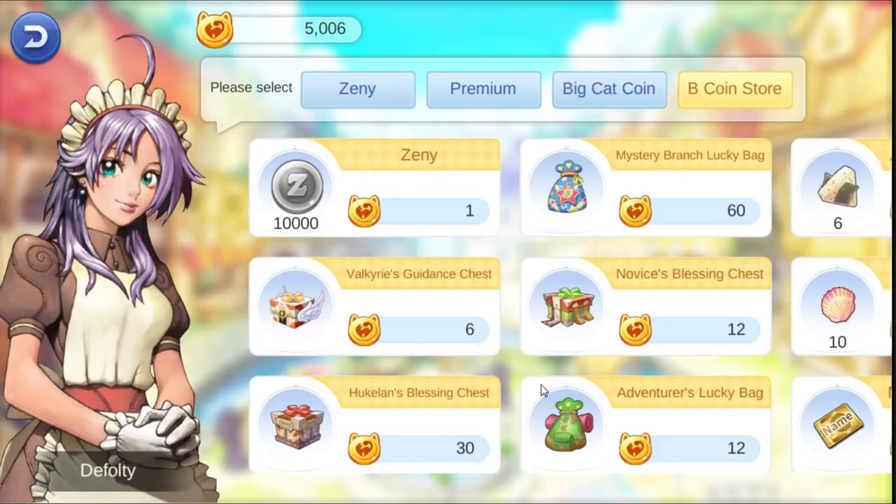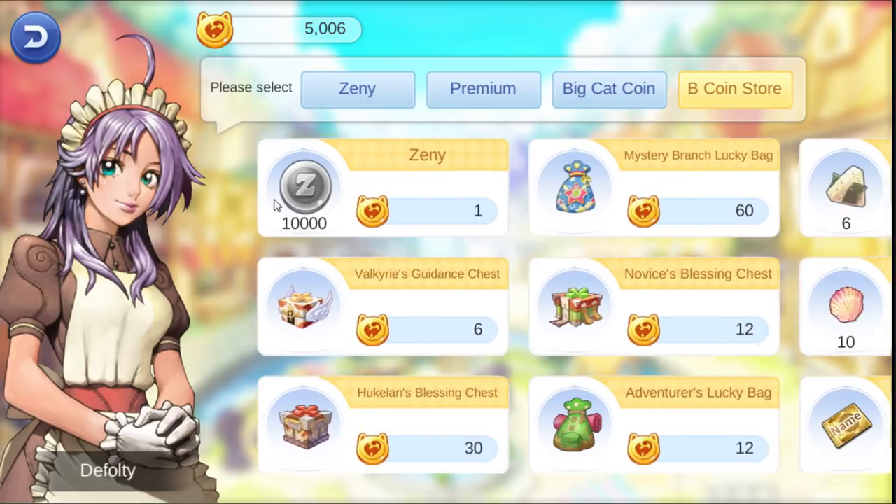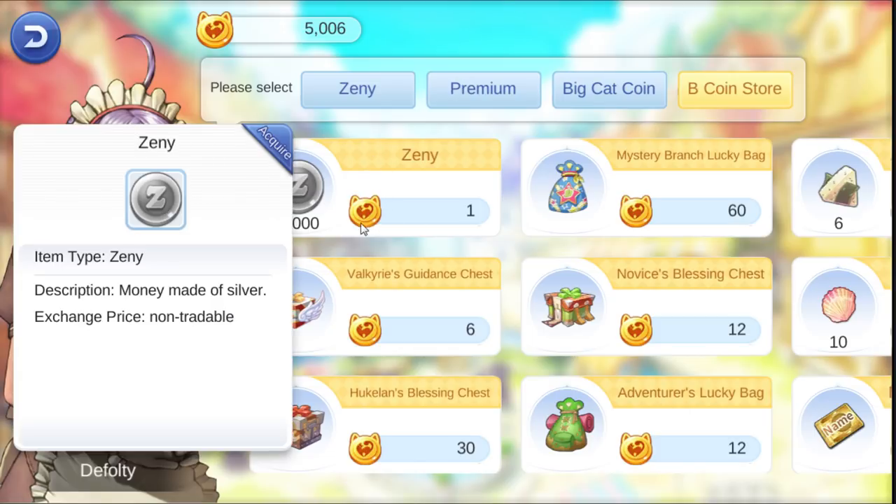What you can get from gold coins in the shop - you can buy Zeny. 10k Zeny is going to cost like 1 cash coin.